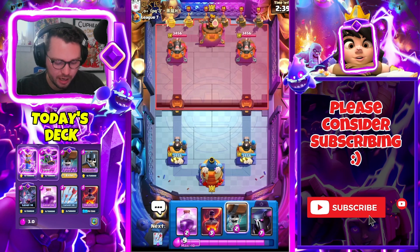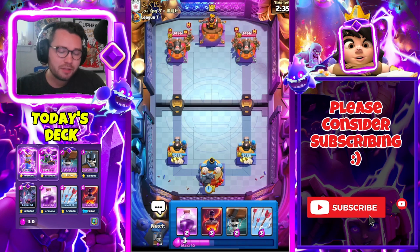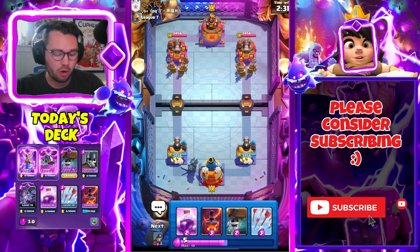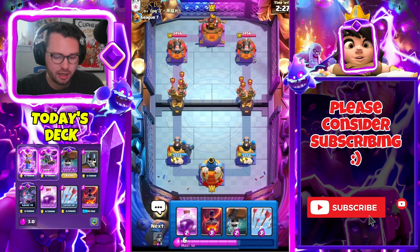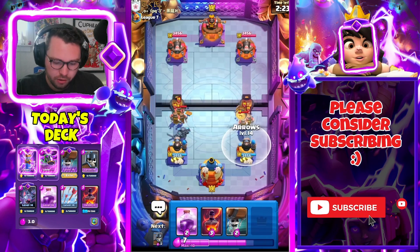Unfortunate timing with the matchup — I don't have anything else to play other than this defensive PEKKA. That's fine with me because PEKKA gets zero value going into Recruits, so it gives us an opportunity to cycle. We're probably going to take a lot of damage here. We're gonna go Guards to mitigate the damage — Guards will be very good on the counter push as well.